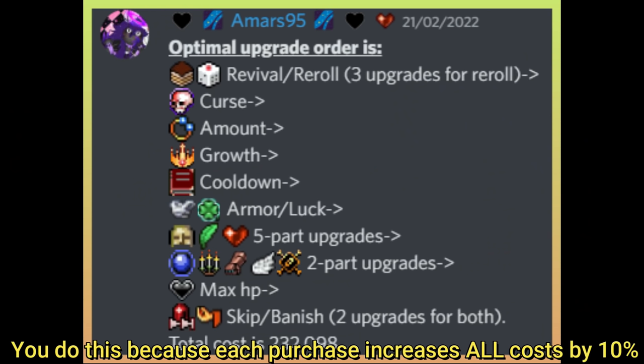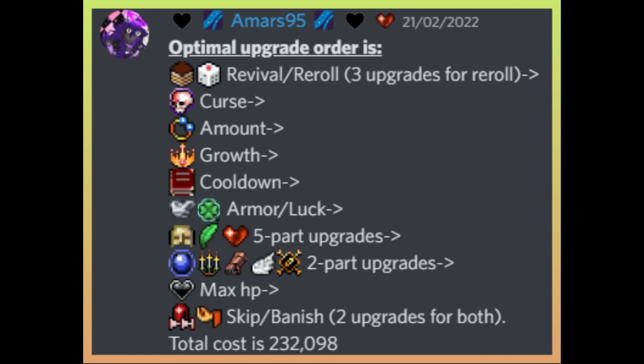Number six: Gold by Order. This update added new power-ups and the correct unlock order is: Revival or Reroll (either first, but get all of them at once, don't mix with Revival); then Curse, Amount, Growth, Cooldown, Armor, and Luck (max one then the other, don't mix); then all five-part power-ups; then two-part power-ups; then Max HP; and lastly Skip and Banish in any order. This totals 232,000 gold.